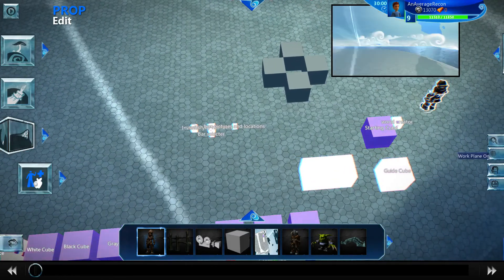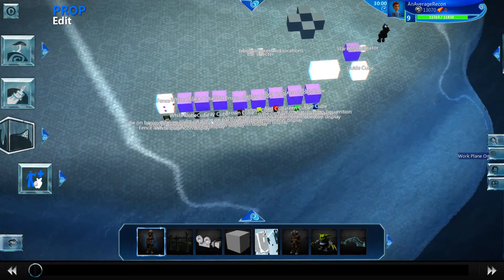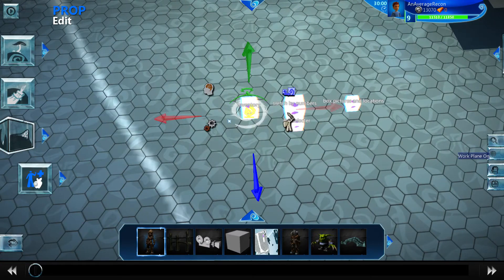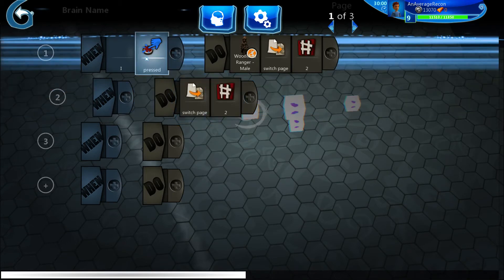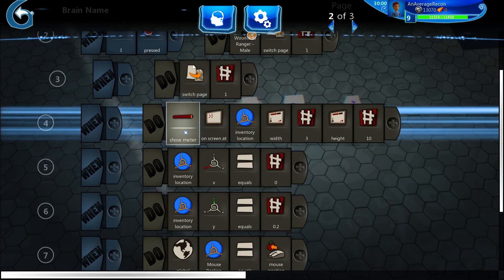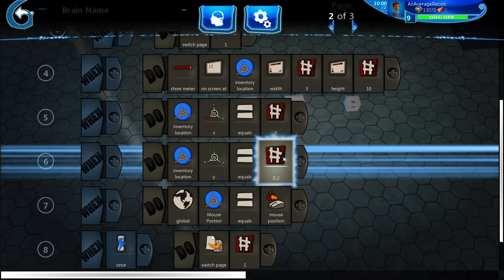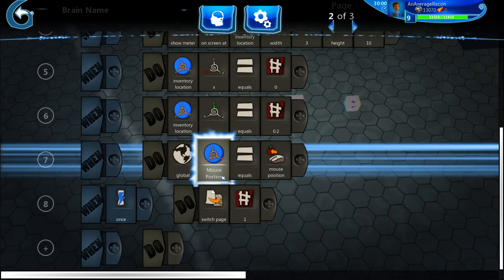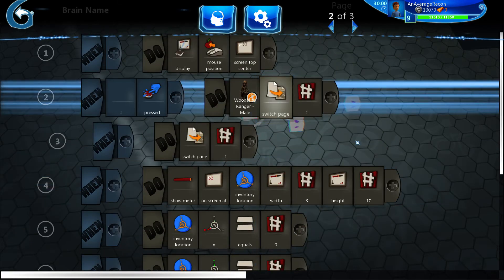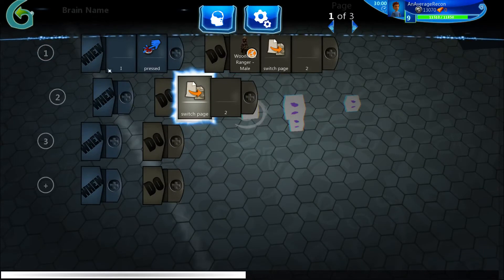There's nothing really new in the character — everything new is down here. This is the inventory. It's quite simple: when you press I it goes to page two, and while at page two the meter is actually the inventory — that's what the background is, just a meter. The location is basically the center, a little higher than the center. That's all this does — it basically just makes the inventory pop up.